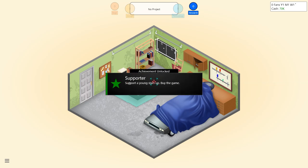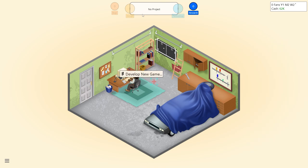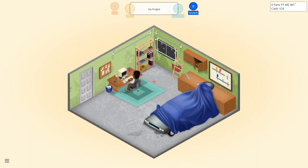Achievement unlocked - support a young startup by buying the game. There's a DeLorean under here which is quite cool - I think it gives you the sense that you've been taken back in time. Right, where's the tutorial? Did I turn it off? Show all tutorials - there we go.